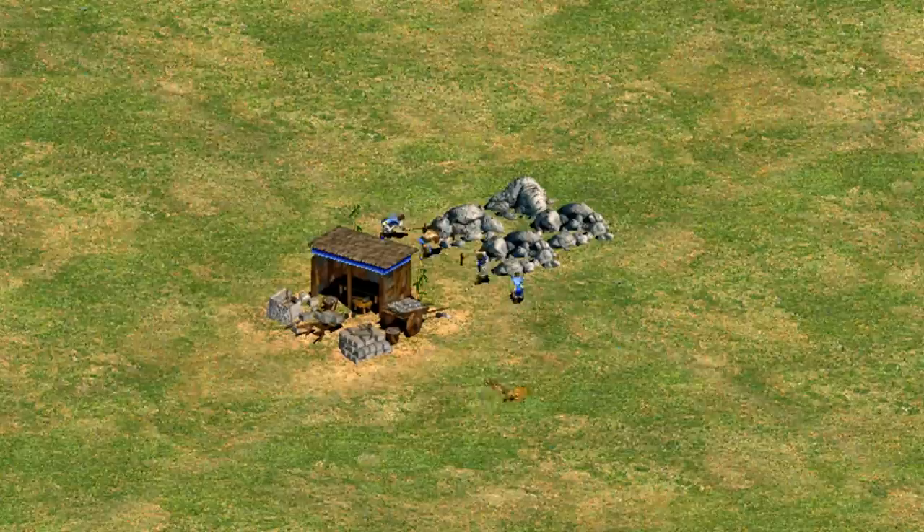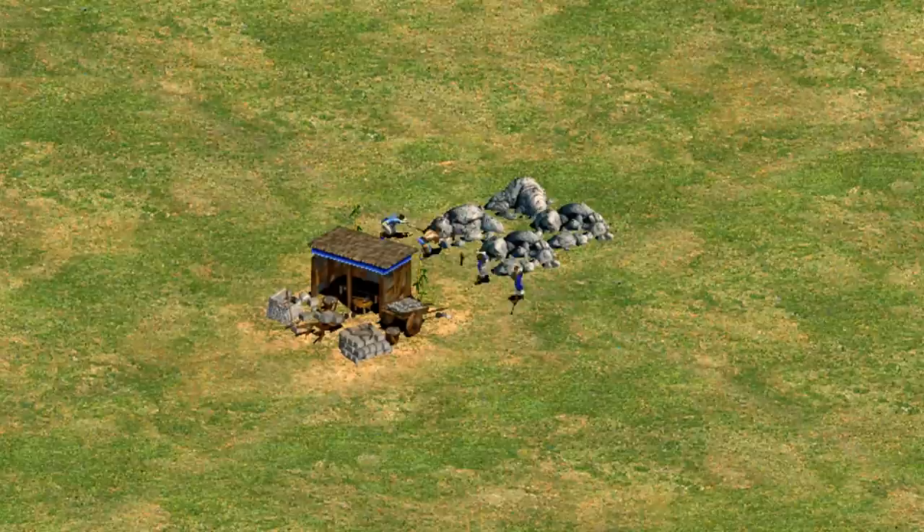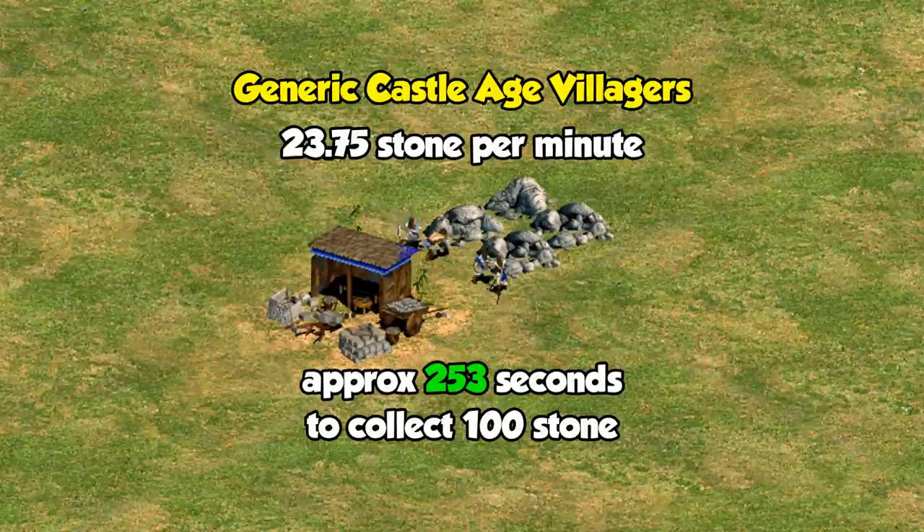Likewise, to pay back the 100 stone cost, I used some efficiently placed villagers without any stone mining upgrades. I don't think it's safe to assume that you'll have those upgrades before placing town centers, but it shouldn't really change the results very much anyway. I found they collected just under 24 stone per minute, meaning the 100 stone cost of the town center takes about 253 seconds of villager work time to pay back.